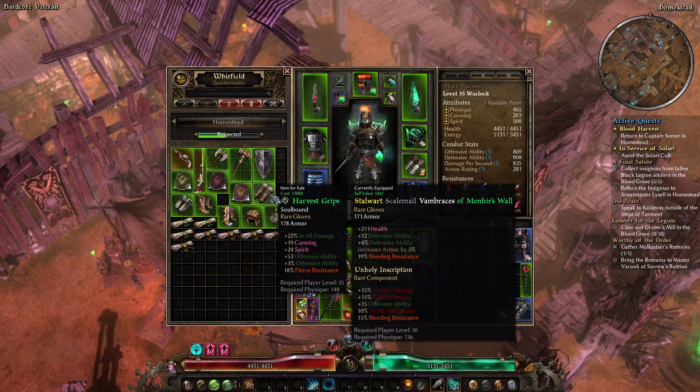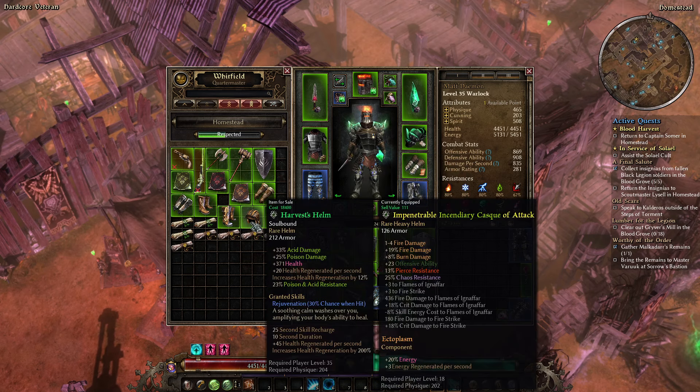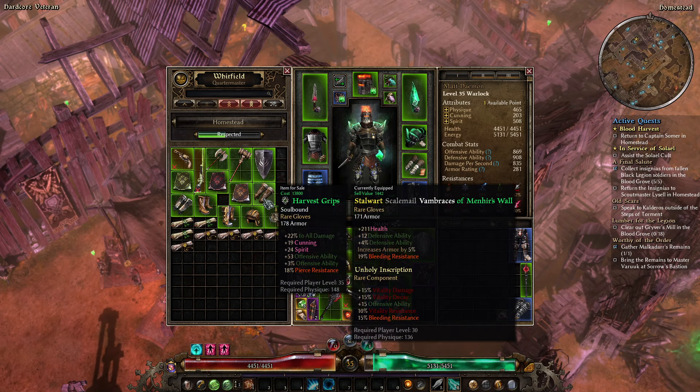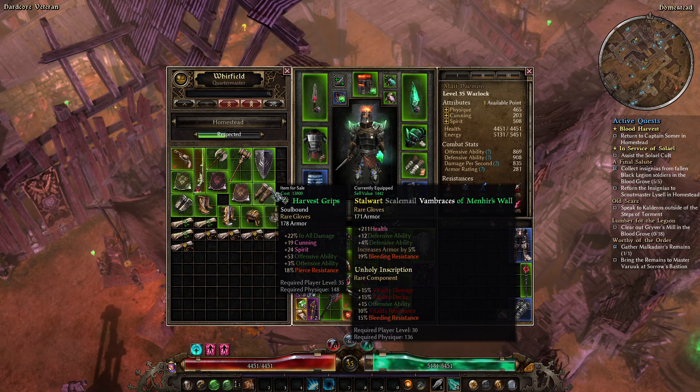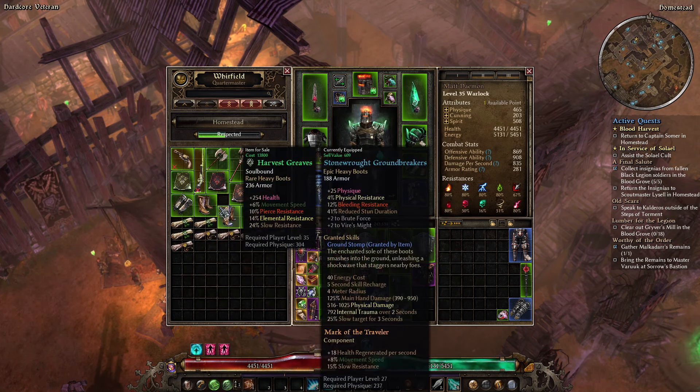Respected for Homestead — this is where I generally get my boots and gloves from when I'm leveling. The good thing about them is they are generic all-damage. The bad thing about them is they're kind of 'eh'. Do I want these? I do like offensive ability — we've already got 60% chance to crit. More crit is usually a good thing, but I think that might be a little over the top. The armor value is kind of same-same, but the gloves I'm wearing have percent armor already and are capping my bleeding. I think I'll leave the gloves for now.